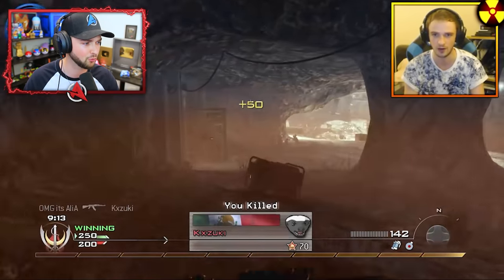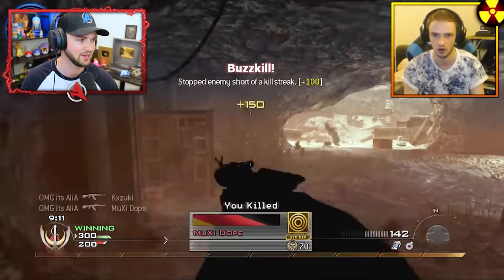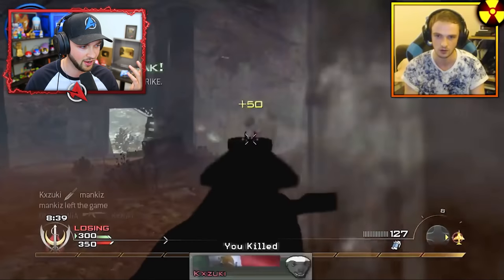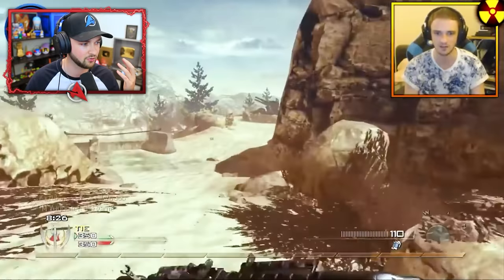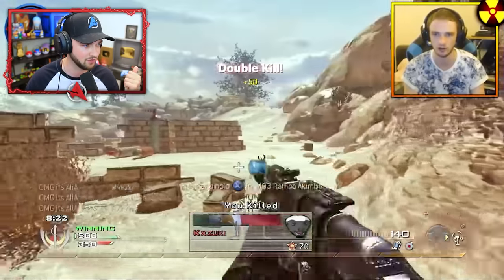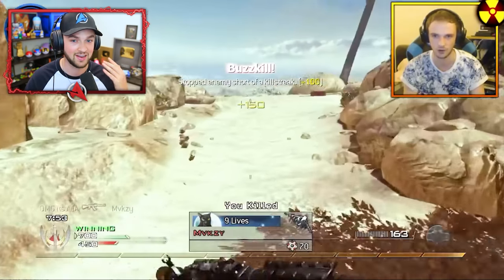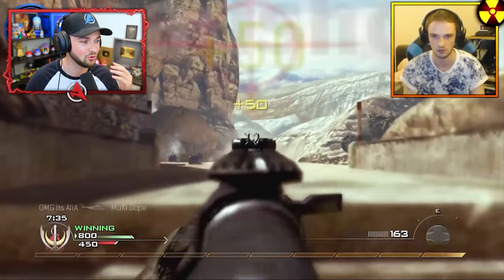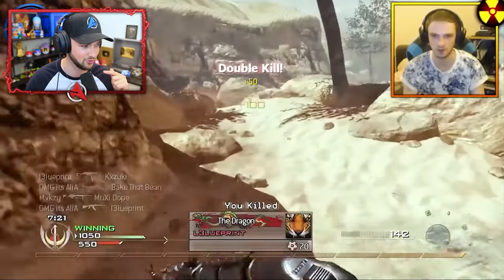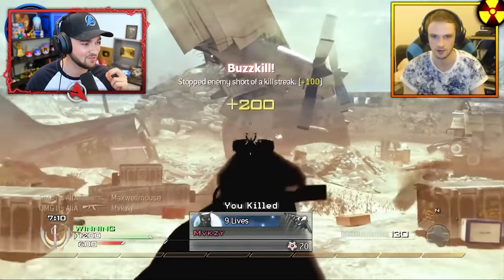Free-for-all is a pretty bold mode to go for a nuke. If you get a little killstreak at the beginning, more than five, and then you die, you physically don't have enough kills left to actually get the nuke killstreak. But here I am with the Pavelow, with the Harrier, and back in the day, all of those kills from the killstreaks also go towards the nuke. I am stacking up kills here.